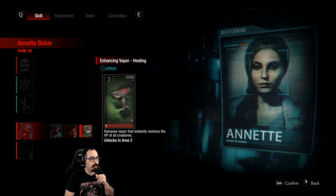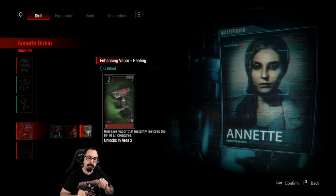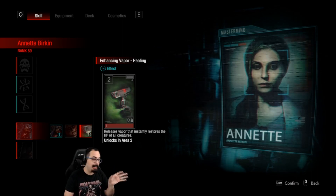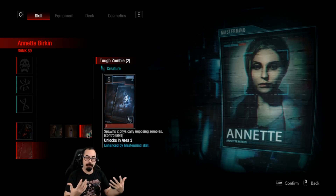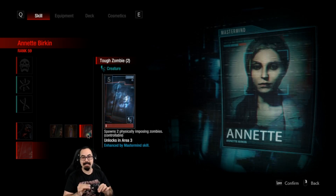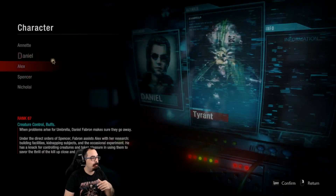Annette's first new exclusive card given at area two is the Enhancing Vapor of Healing, which fully heals all zombies and creatures on the map — delicious. Then finally we have the Double Tough Zombie: for five you get two tough zombies, an insanely low price. If you're running a low-cost Annette build you can have just so many tough zombies.